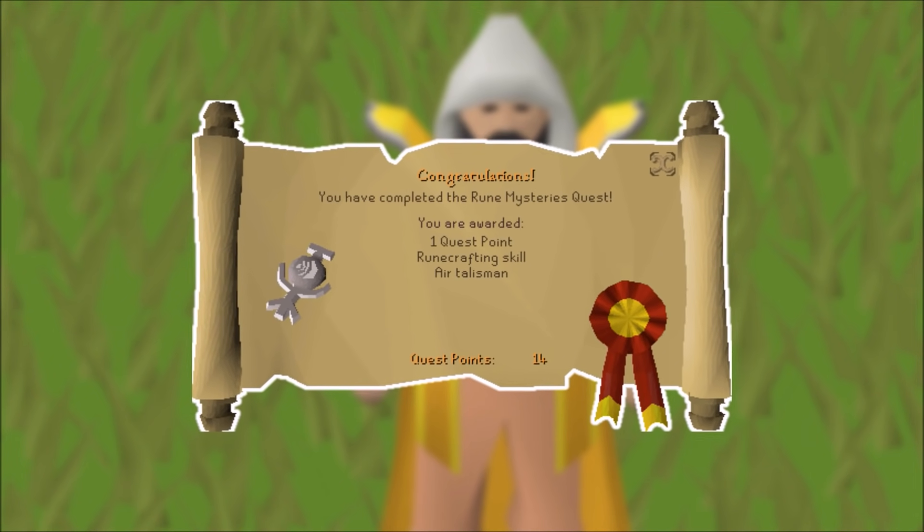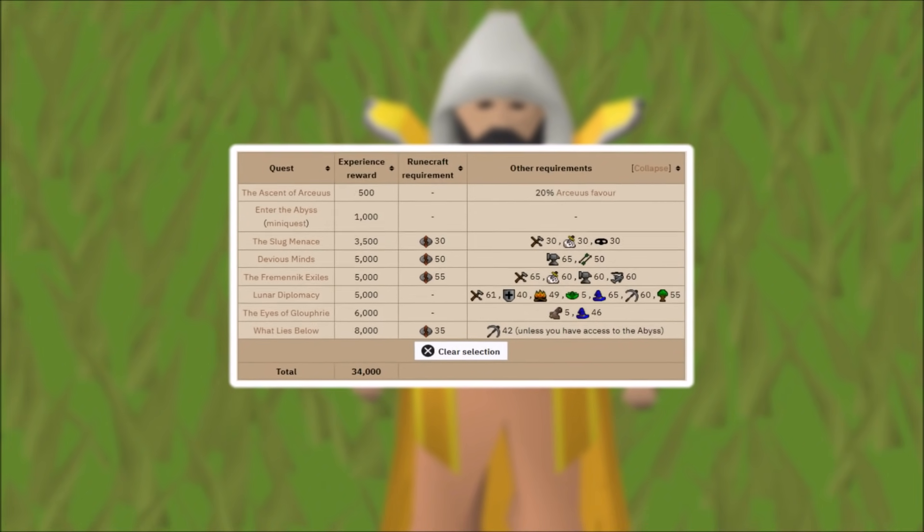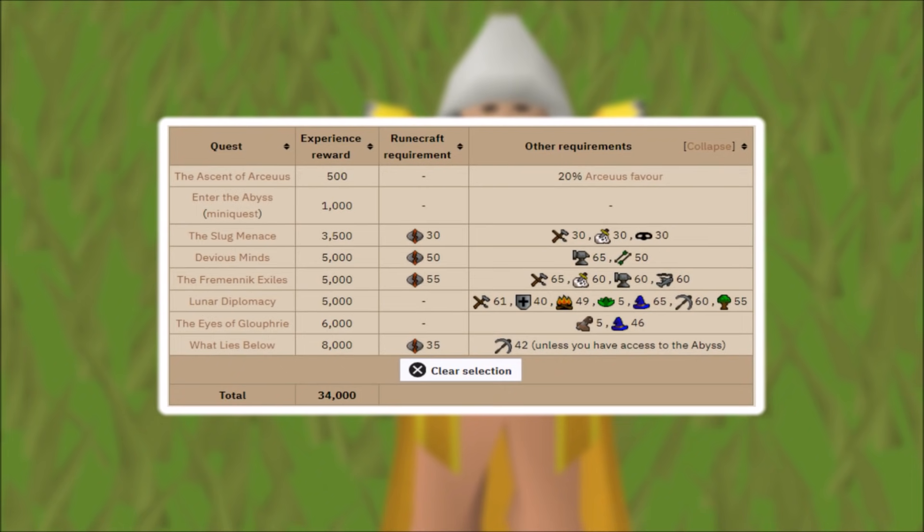In order to start the runecrafting skill you need to complete the quest Rune Mysteries. For completing this quest you are rewarded one quest point, runecrafting skill access, and an air talisman. After completion you need to do the Enter the Abyss mini quest, which gives you 1,000 runecrafting experience and your first rune pouch. On screen there are a bunch of other quests with their requirements and rewards, totaling up to 34k XP from quests including Ascent of Arceuus, The Slug Menace, Devious Minds, Fremennik Exiles, Lunar Diplomacy, The Eyes of Glouphrie, and What Lies Below.